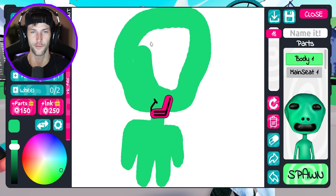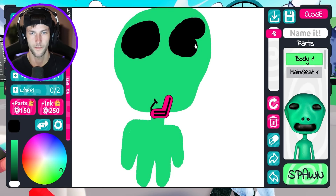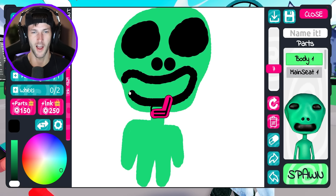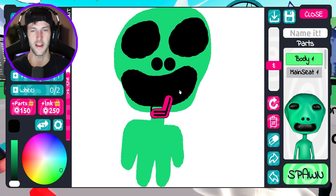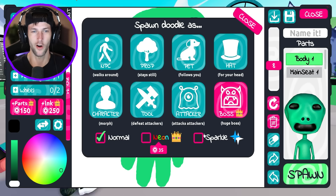Let's go ahead and fill in the rest of his face here. We'll make his eyes. I don't know if somebody's trying to slice me with a sword — I don't know what that noise was. Is this what his nostrils look like? I know that he has a real big wide mouth like that. Yeah, he kind of looks like he's smiling. He's a very happy Benito. Now he's gonna fight. I think he looks pretty cool. Let's go ahead and spawn him.